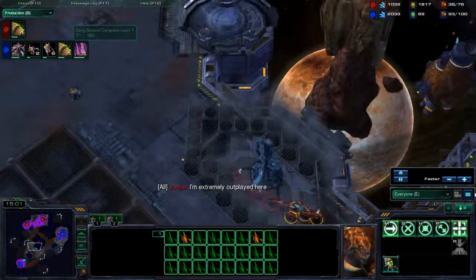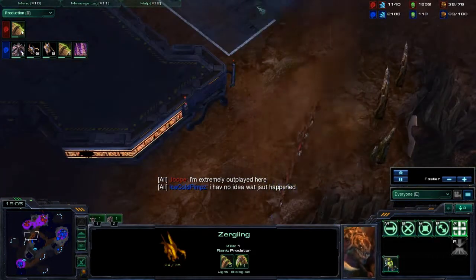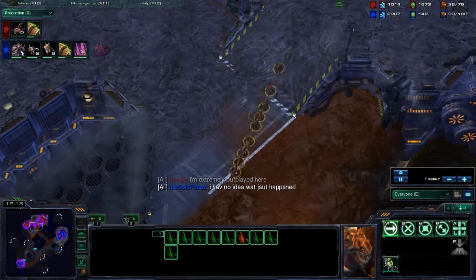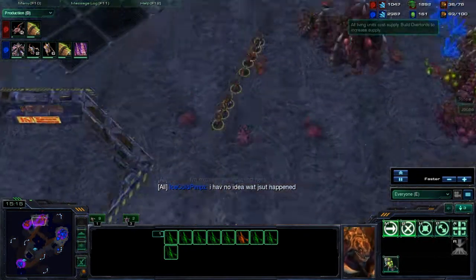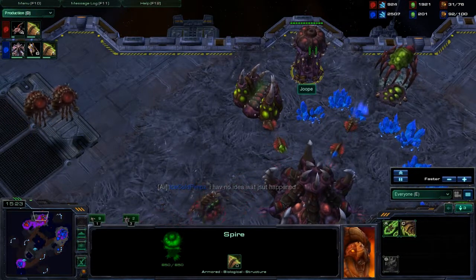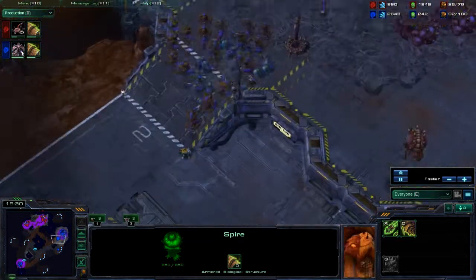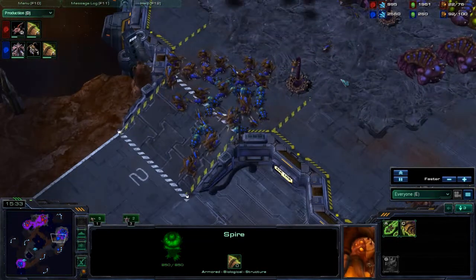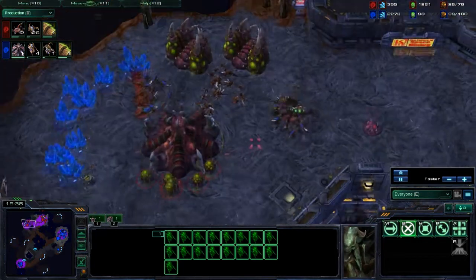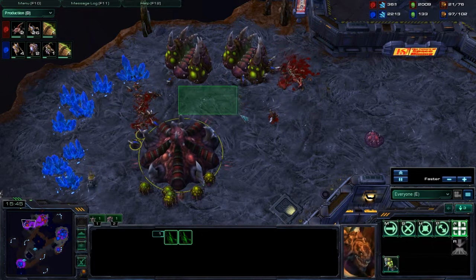He says he's extremely outplayed here — not really. The biggest problem for this match is his unit composition. He stayed on Zerglings for way too long. Since he's so far into the game, I'm not sure why he didn't get Mutalisks. If he'd done that, he could have really been on top — moving around harassing and scouting for expansions. I didn't have a lot of Hydralisks until recently. I just moved some Zerglings into his base, destroying all the saturation there.